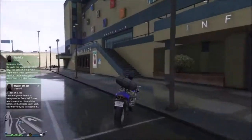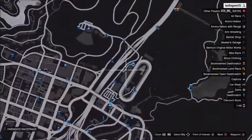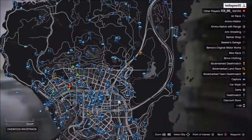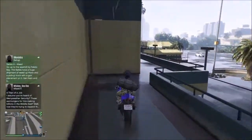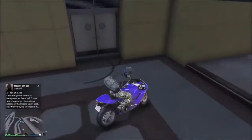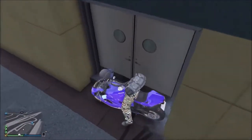So the first thing you need to do is head over to the horse racing track — you should know where this is, but if you don't, it's right here on the map. Once you've done that, you need to come on any motorbike. I recommend it being your own, because it's easier, and you need to come up to where you see me and park your motorbike as you see on screen.